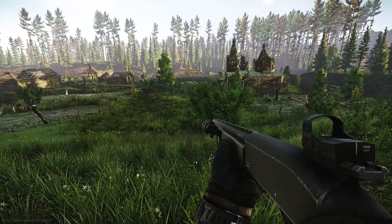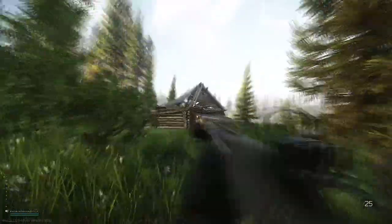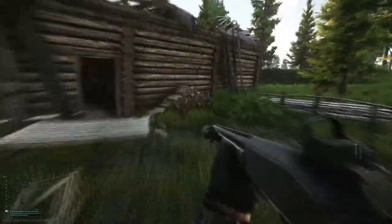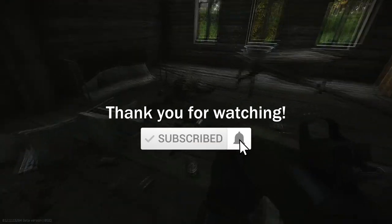You want to head to the left — there's an abandoned house there. You want to enter the house and you'll find a dead body; that's the informant that you need to look for. Survive and extract, and you complete the quest.